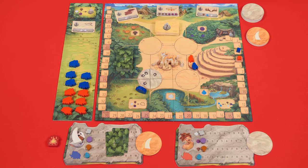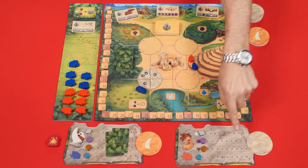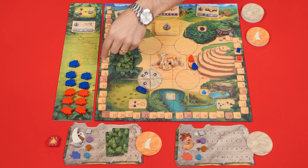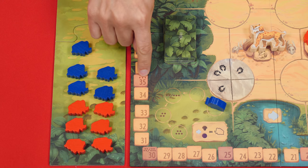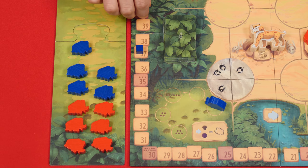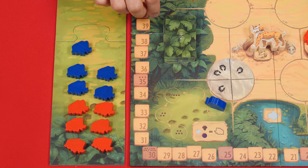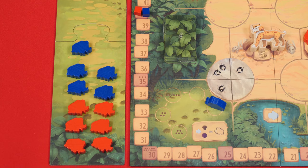The game continues until a player reaches or exceeds a certain number of points depending on player count: 40 points for two players, 35 for three, and 30 for four or five players. At that point, keep playing until everyone has had the same number of turns. The player with the most victory points wins. If there's a tie, the tied player with the most remaining total resources wins. If still tied, the players share the victory.